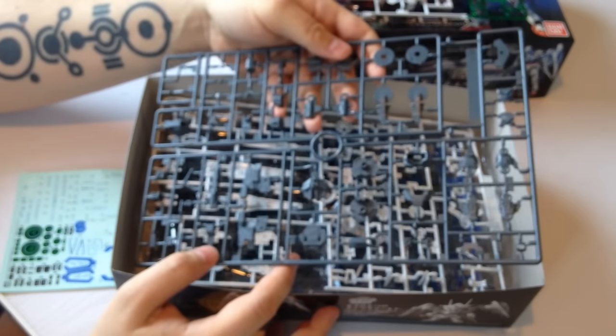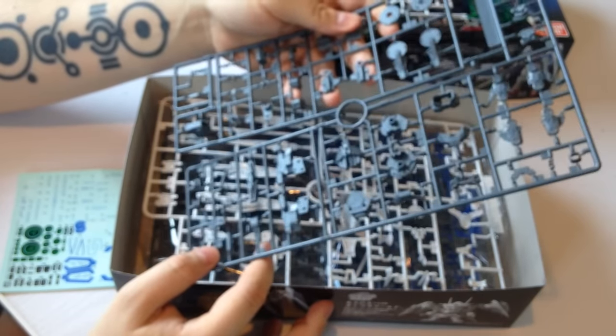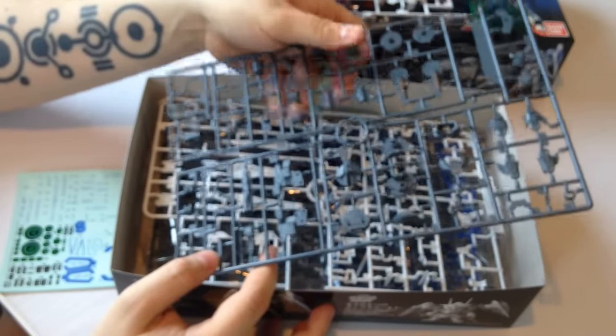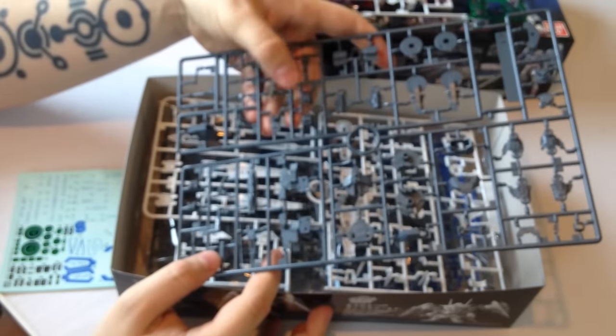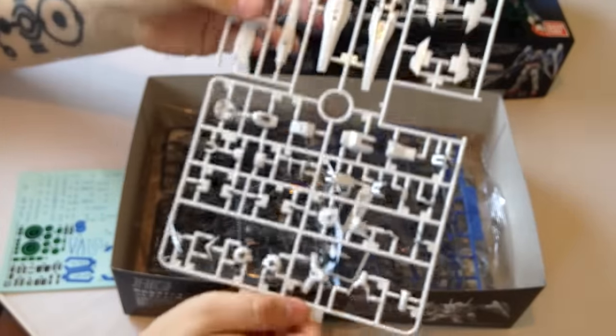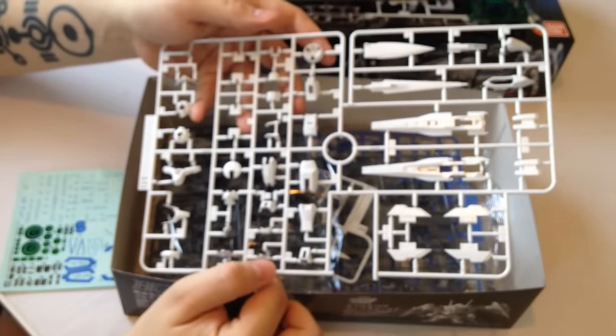Here are some more frame pieces in a slightly different, darker gray. Pretty solid. I love the plastic they use for the RGs — it feels really stable compared to some HG kits. We have our whites. Man, there are so many tiny pieces; this is going to be an elaborate little build.